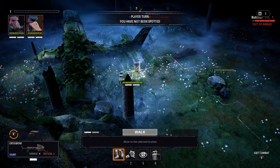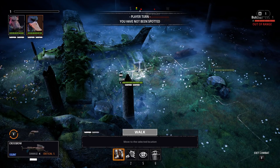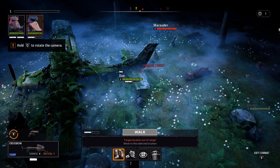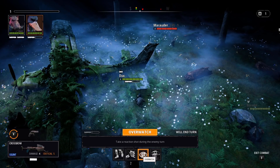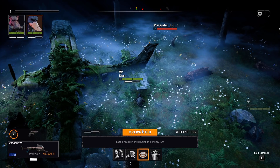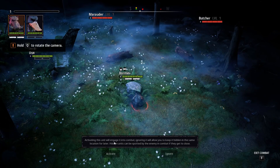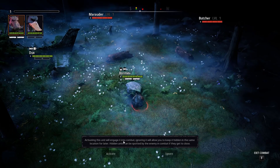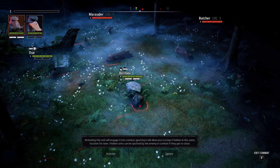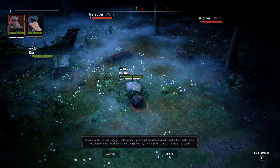"Out of range" is shown at the top right. What I can do is go on overwatch, which means I take a shot if an enemy were to come into range. Bormin has a message: activating this unit will engage you into combat, but ignoring it will allow you to keep him hidden in the same location for later. I'll choose Ignore and keep him hidden for now.